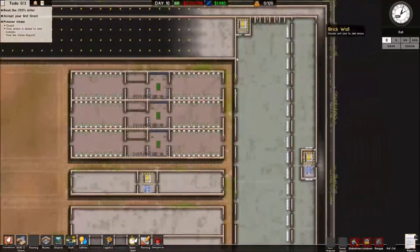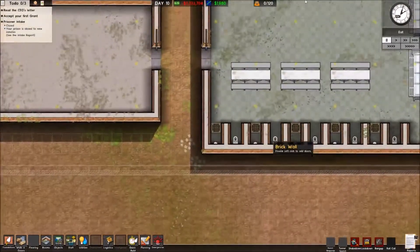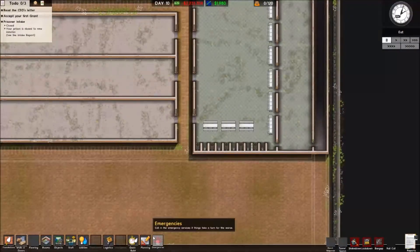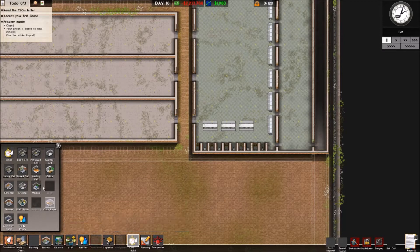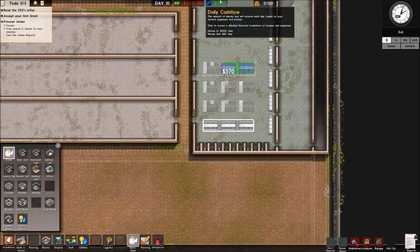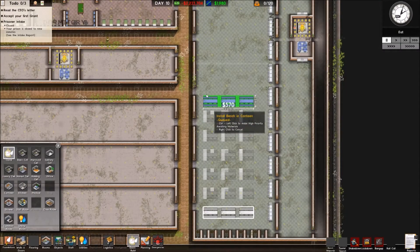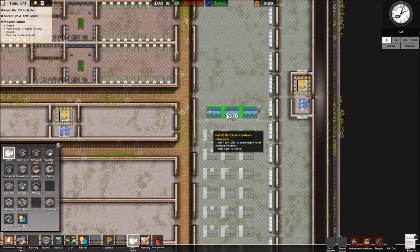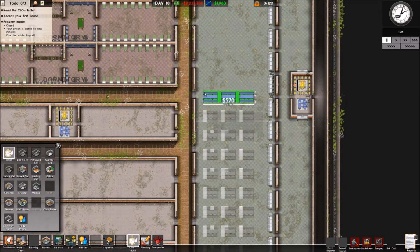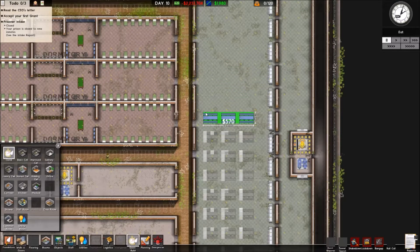We are back with more of our prison architect series. This area is now set up. We just need to put some more benches in, so we're going to clone this section we've already built and throw in a bit more, giving a little space between each one so we don't want fights to break out because people are too close together, which is always a problem. We'll run benches the whole way along this room — should be enough space for all the prisoners we have on this side.